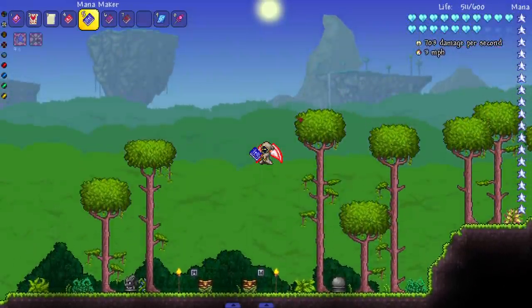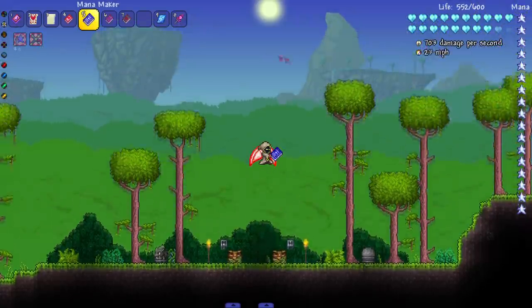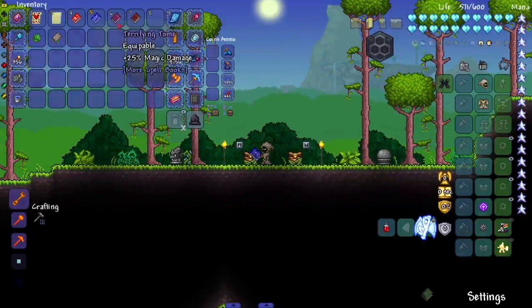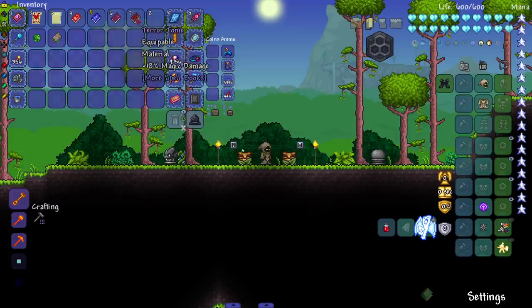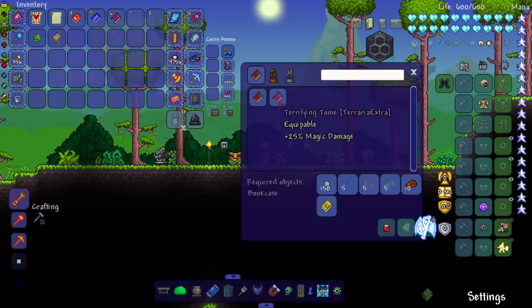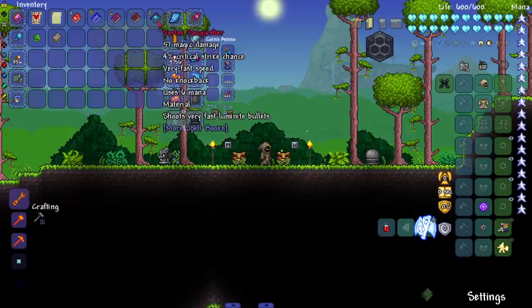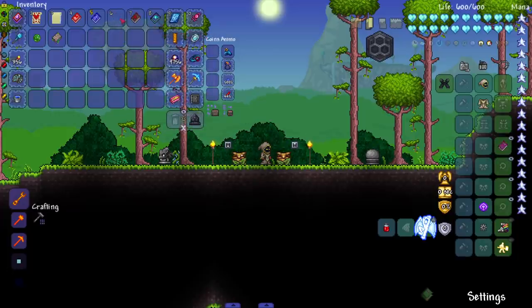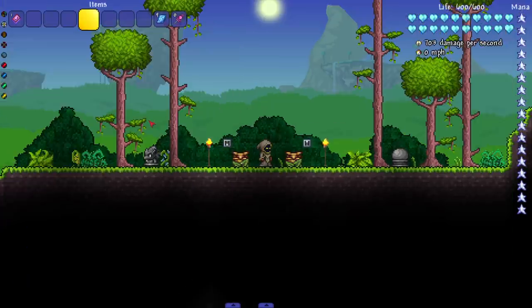Healing Helper restores 2 life for 4 mana — it trades mana for health. Then Mana Maker supposedly trades time for mana, which is a weird mechanic. On the accessories side, Terrifying Tome gives plus 25 magic damage which is an insane percentage boost, and Terror Tome does the same but is also a crafting material. Let me check if they stack — vortex vanquisher does 71 normally and 81 with one equipped, so yes, they do stack.